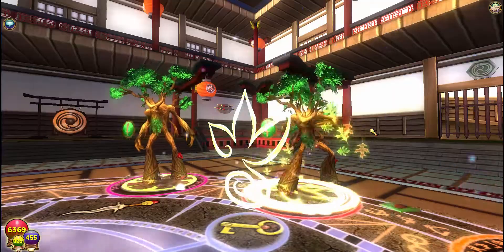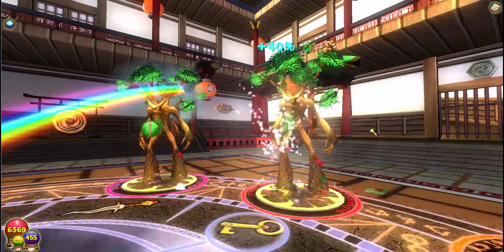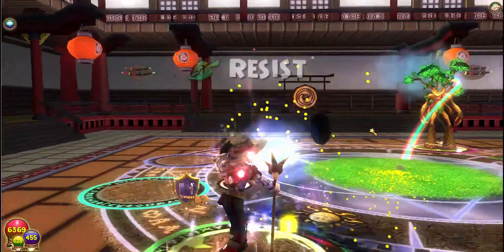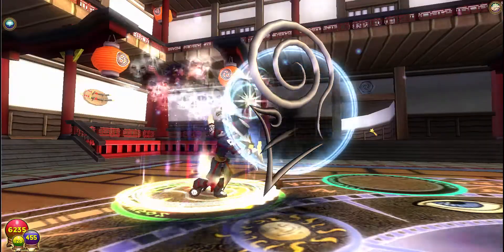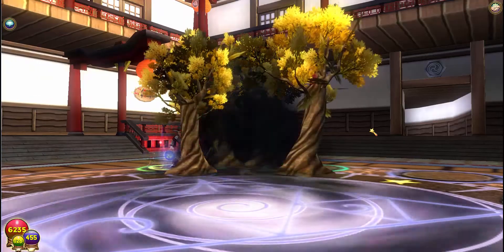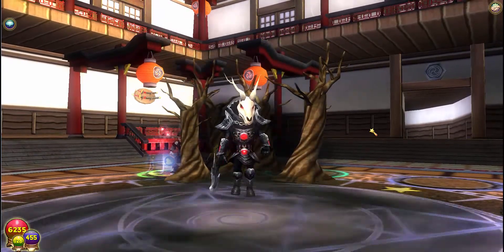Alright, so let's see what he casts. It's not going to be anything too harmful. I think the most harmful thing he'd cast is probably a death shield, just because I'm death. None of the normal mobs have really been casting weakness on me, so we'll see about that.